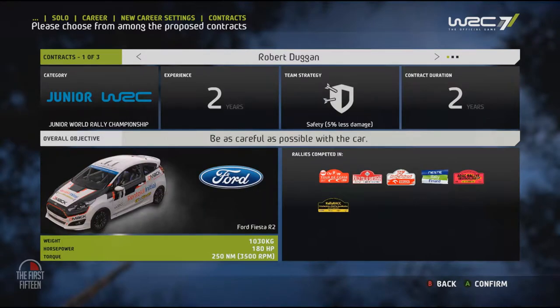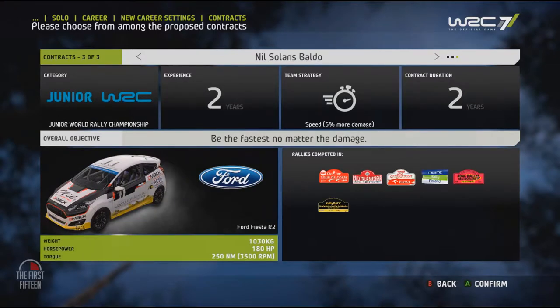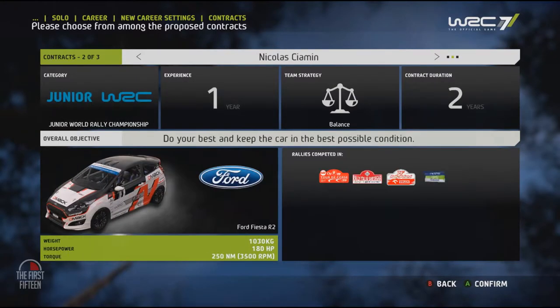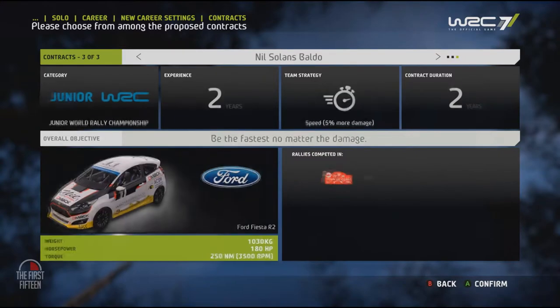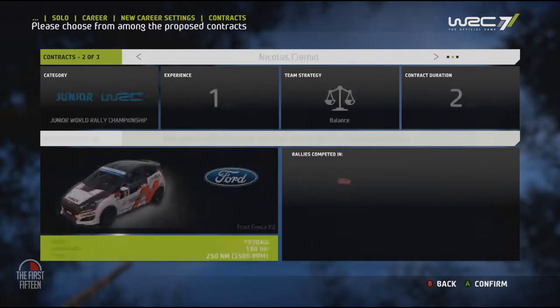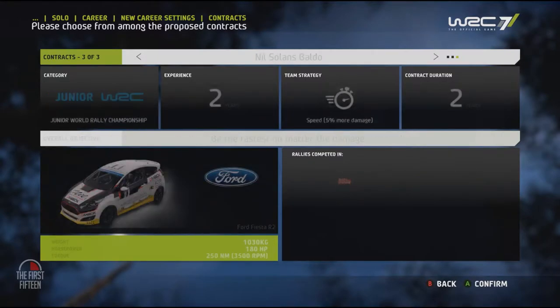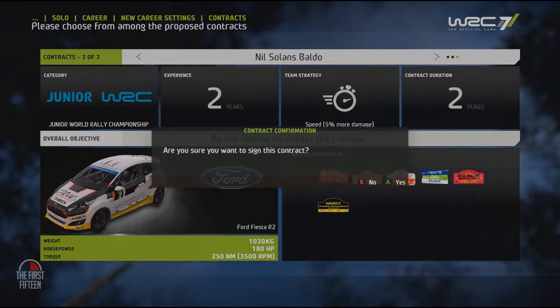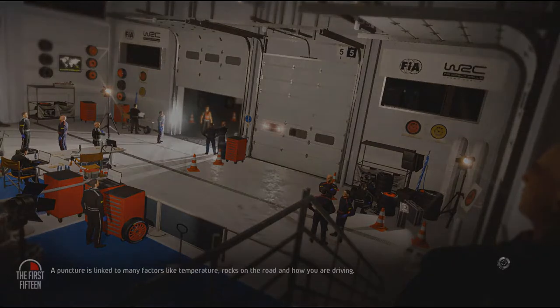Semi-pro, medium start, career first contract: Junior WRC. We can pick a number of contracts here, and it shows which rallies you get to compete in. Tour de Corse is the first rally, with the Ford Fiesta R2 across all three contracts. Let's confirm this contract. Let me know in the comments if you've played WRC7.